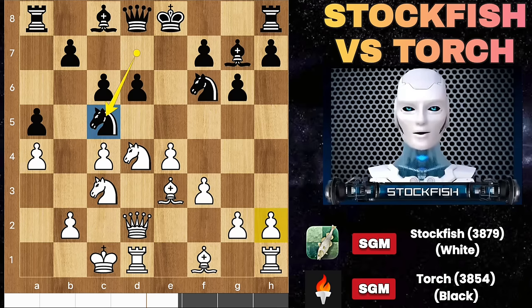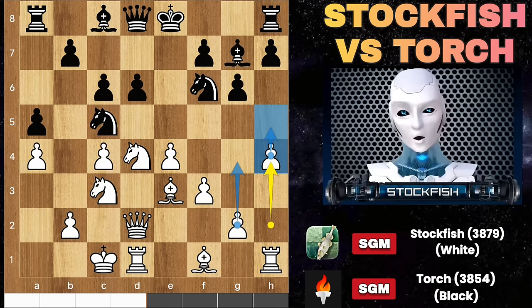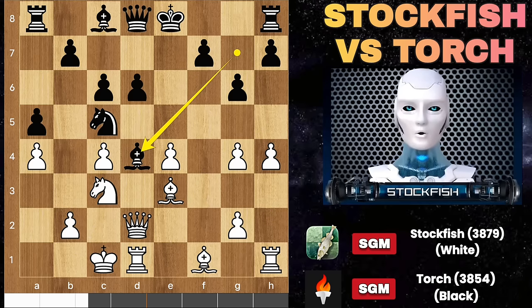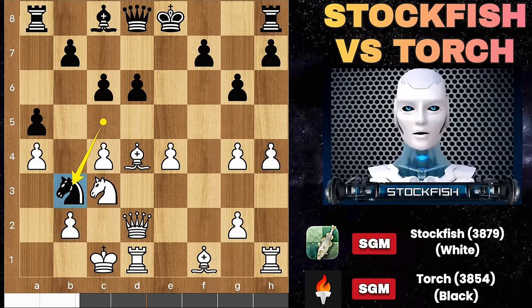Castle, bishop G7, knight E2, and we have center exchanges. Knight C5 — and here if you dare to play any normal move such as H4, intending to attack on the H file, then black will play knight G4, sacrificing the knight to capture the D4 knight. Bishop takes D4, knight B3, forking the king and queen, which will result in losing the game.